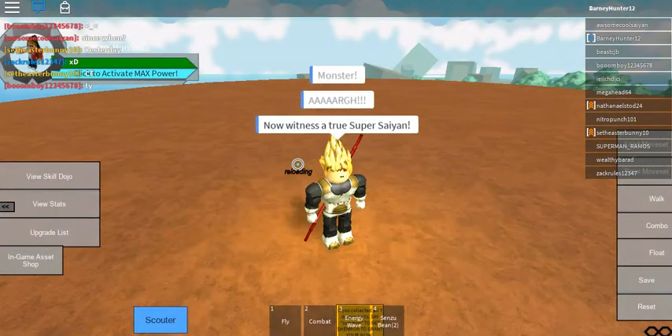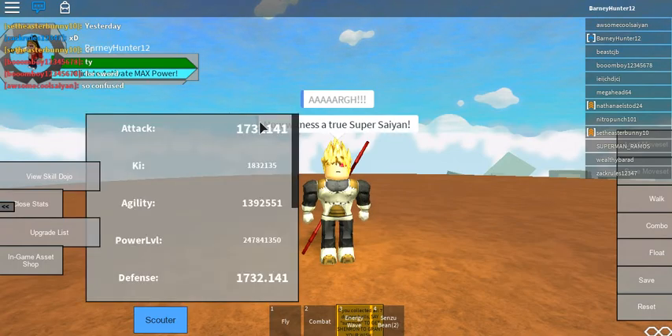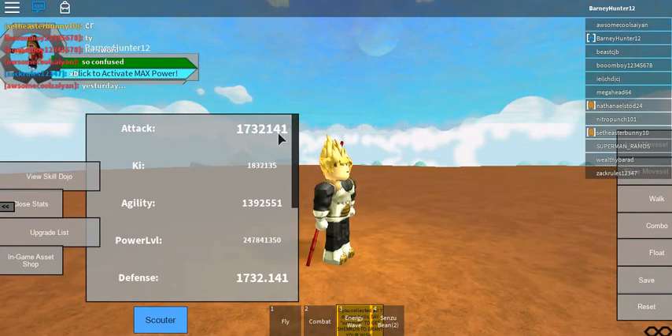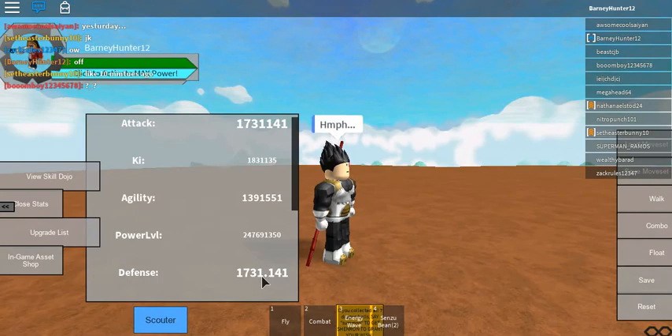Here we go — we are transforming into Super Saiyan. Witness a true Super Saiyan! Do you notice that my health changed a little bit? That's because I've been given more health. If I had the stats open, you would notice everything would have been increased a little bit. Super Saiyan 2 would give you more health than Super Saiyan. You can see my defense right now is 1732, and if I say 'off' to power down, it drops to 1731 — so Super Saiyan doesn't really give you much, as you can tell.